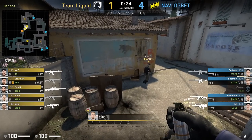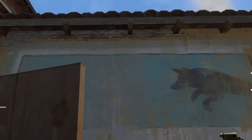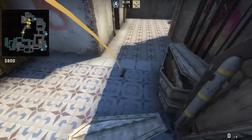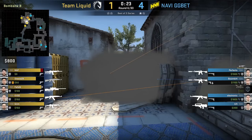Elish smokes coffins from right side car: aim at this part of the wall then jump throw. Most commonly this position is used to smoke CT, but here he smokes coffins and you can pair it up with a new box molly from the same position.